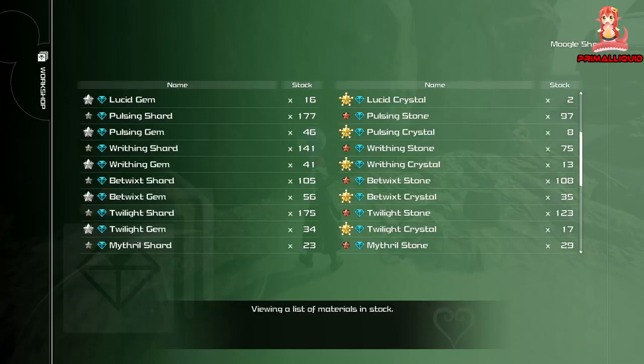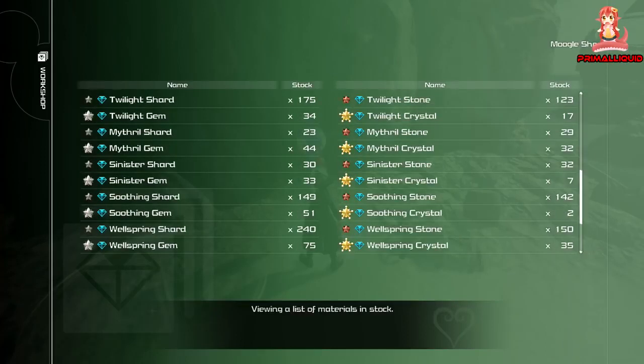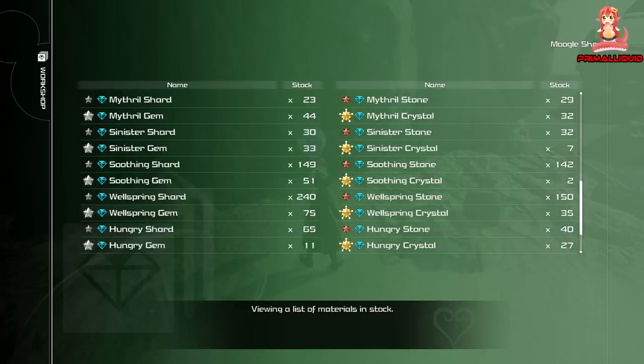The mithril stuff doesn't have huge importance and is mostly farmed from gummy ships in the asteroid field. Mithril shard comes from Starlight Way. Mithril stone comes from Starlight Way as a rare drop from destroying asteroids or blue crystals, or from Misty Stream as a common drop. The mithril gem is from Misty Stream as a rare drop or the Eclipse as a somewhat common drop. Mithril crystal comes from the Eclipse as a slightly rare drop.